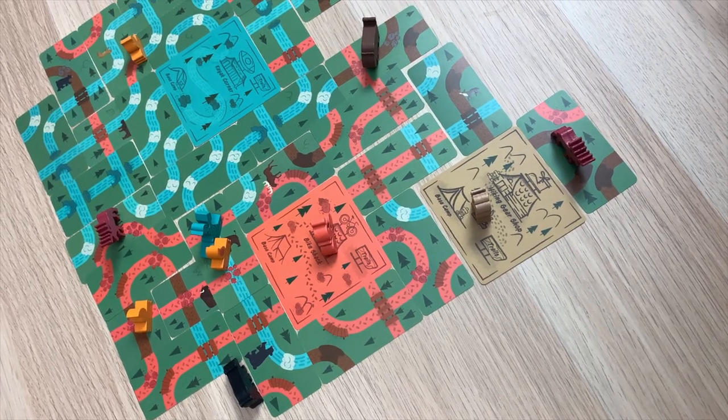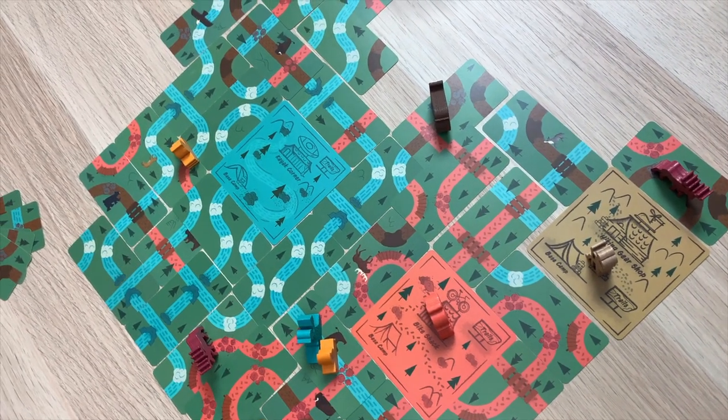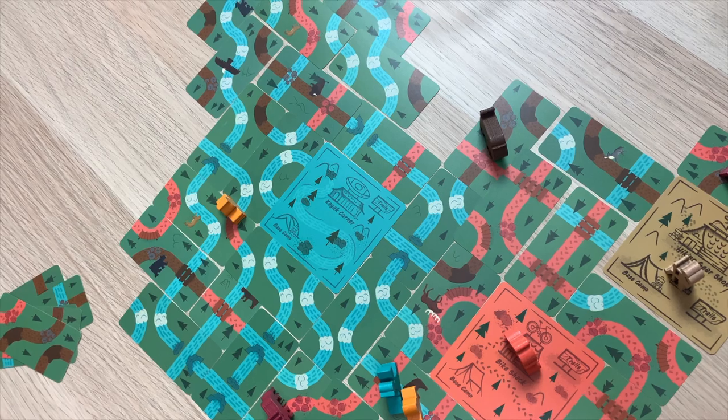Before we head down to the table, let me give you an overview of how the game works. Players are going to compete by using trail cards in order to create loops that circle back to their base camp. There are three different types of loops and base camps: hiking, biking, and kayaking. You earn points only on those closed loops, so though it is tempting to build a really long trail, if it doesn't circle back to the base camp, it doesn't count at the end of the game.